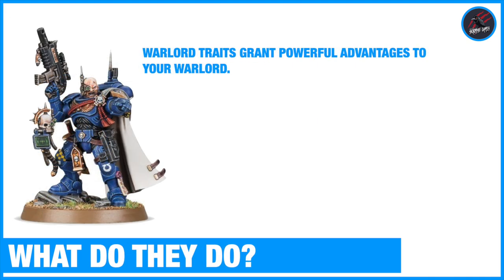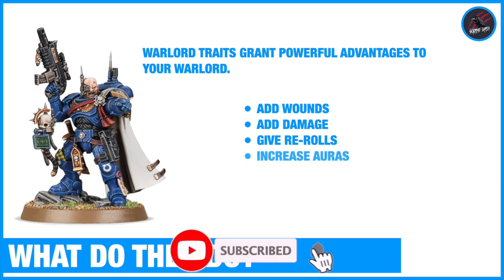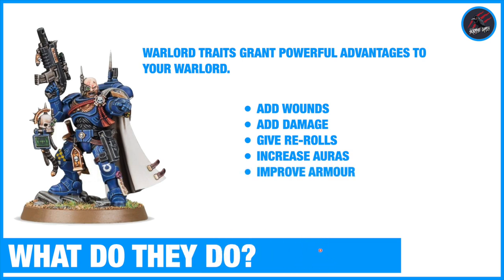So what does a Warlord Trait do? Basically, Warlord Traits grant powerful advantages to your Warlord that he can then use to influence the rest of the army. Some of these Warlord Traits can add wounds, add extra damage dealt from certain attacks, grant re-rolls for specific actions, increase the aura of existing abilities, or improve the armor of the Warlord or other units within the aura.